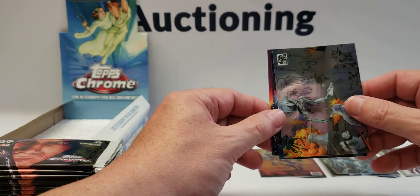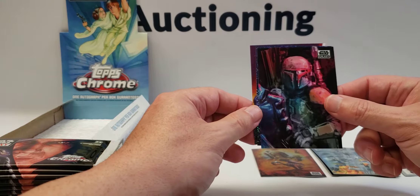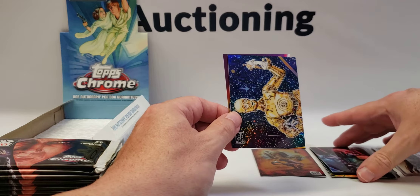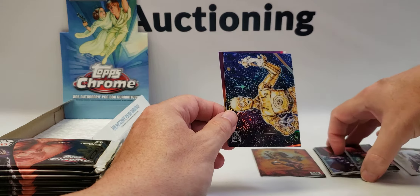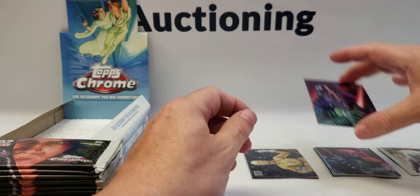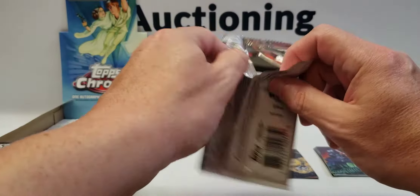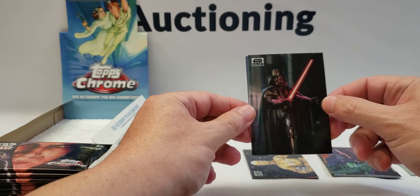I think there's a hundred cards in this set, so I've already pulled multiple duplicates and I'm probably not going to be able to put a base set together out of two boxes, which is sad. Here's another sweet looking Boba Fett card — Boba's Prize — here's a refractor. C-3PO and the Darkest Lord, which we have at least two of already out of both boxes.